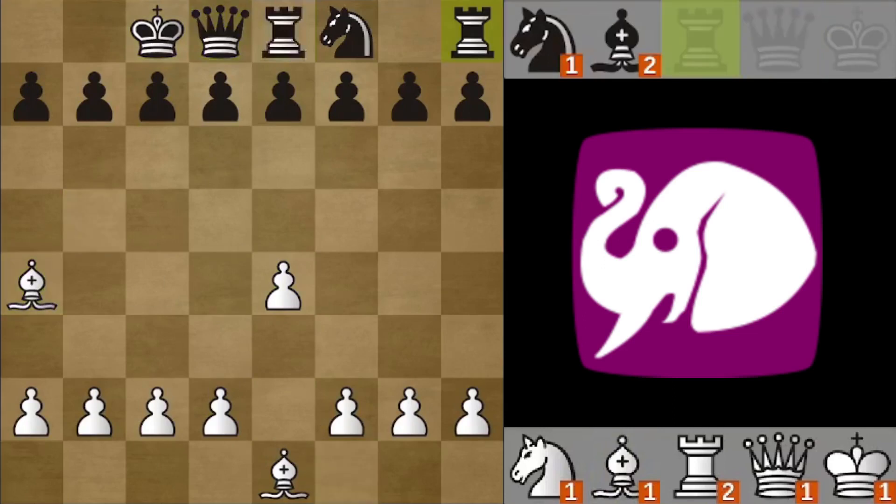White gives a check. Can Black do something about it, or do they have to place another piece? Fortunately, the engine realizes Black is in check, and instead of dropping a piece, Black can either take the bishop, move the king away, or take with the queen.